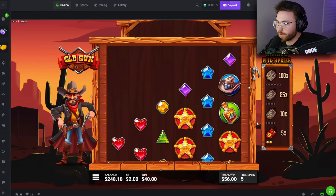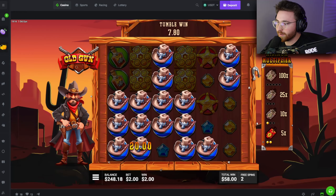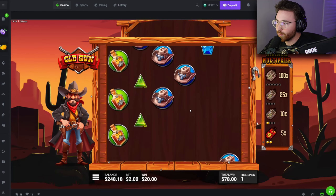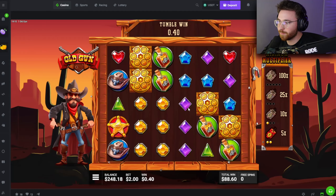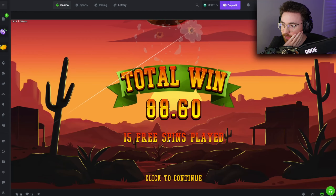Oh my god — multi this! A twenty-dollar tumble and a ten-dollar tumble back to back and it does nothing. That's so frustrating — how do they do that?